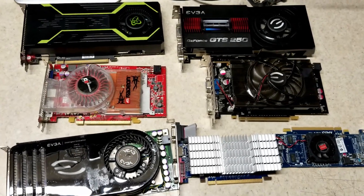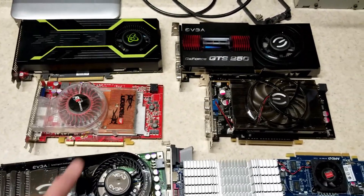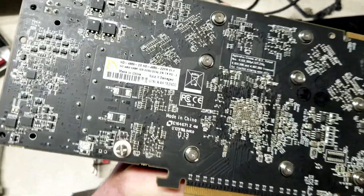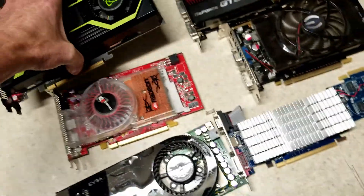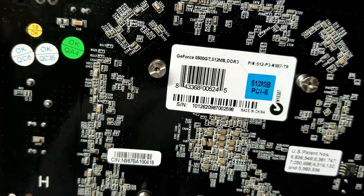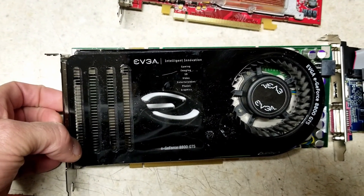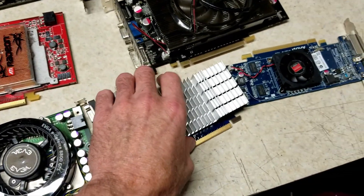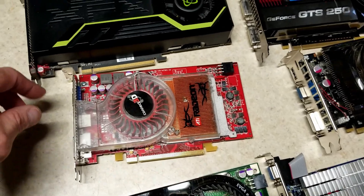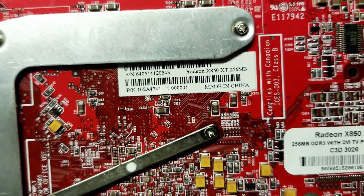If you guys have made it this far in the video, I do thank you, and here's what we've got coming up to look at. These are some GPUs I've picked up recently — all are untested. The only one I've tested so far is this GTS 250, which works. This one is a Radeon HD 4850. This little one here is a GeForce 9800 GT. This one is an 8800 GTS. And this is a Radeon 6450, and I believe it's a 5450. These two are ones that probably work, and this one right here I really hope works — an X850 XT.